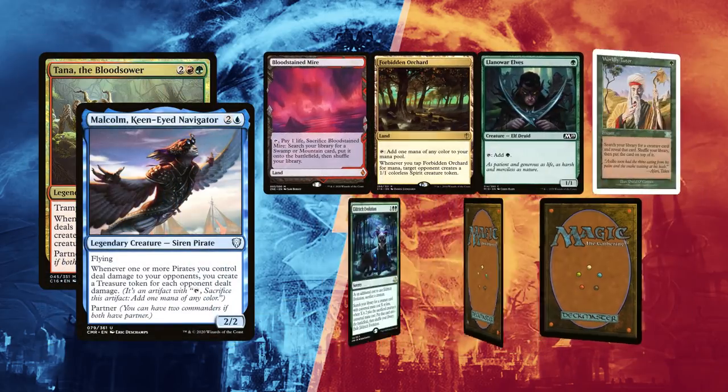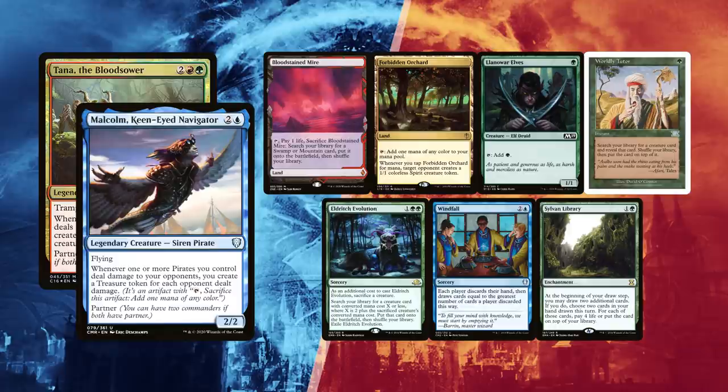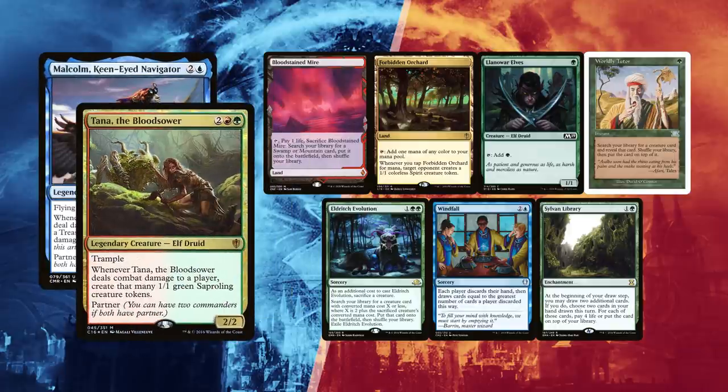Josh won the die roll and kept his first 7 with a Bloodstained Mire and a Forbidden Orchard as lands. Llanowar Elves for ramp, Eldritch Evolution and Whirly Tutor can get him Buccaneer or Hull Breacher to combo with Malcolm or Death Windfall, while Sylvan Library is a great source of card draw to keep up if his plans fail.